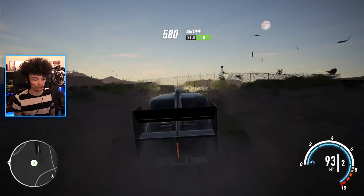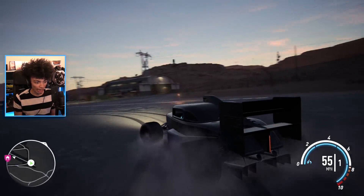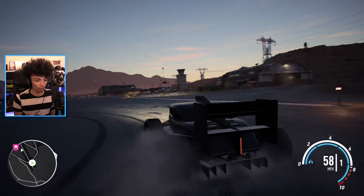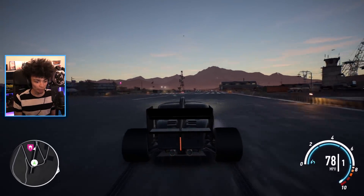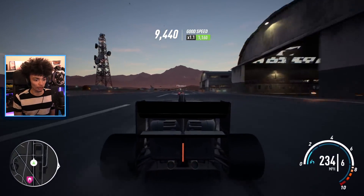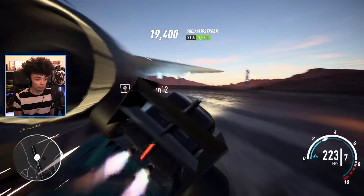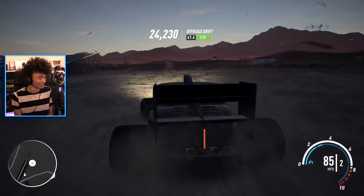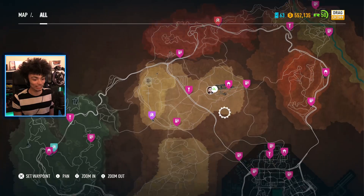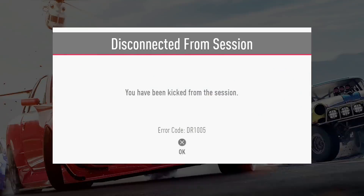Let's do one more - I want to glitch again. I want to time it better this time. So I'm gonna get you to start. One more cycle. And now, off you pop. So maybe I can see you this time. Get some traction. And we have boost - speed of light energy. And we're stuck at the top speed, which is 262. I beat you. I actually made it across the line. I got kicked from the session.